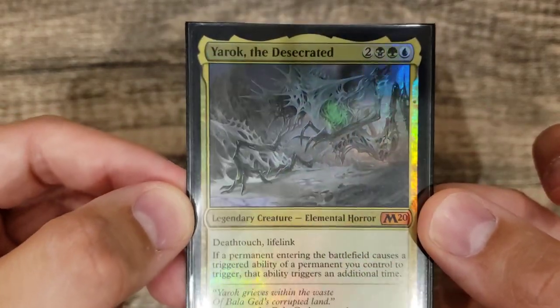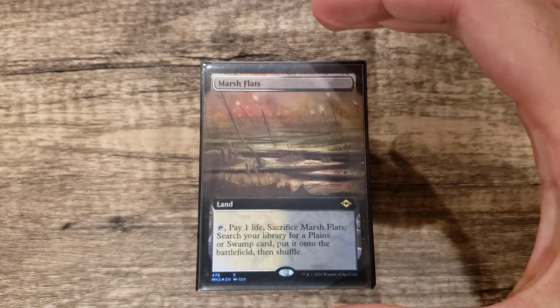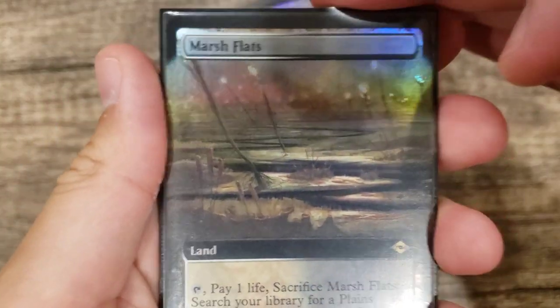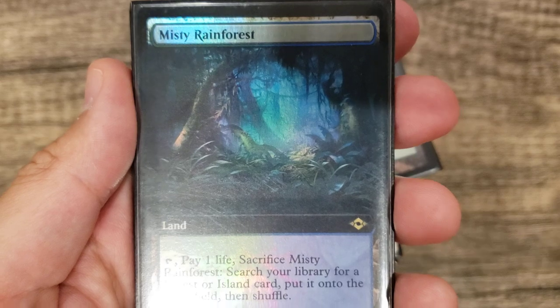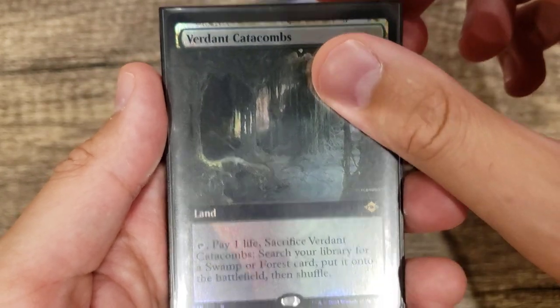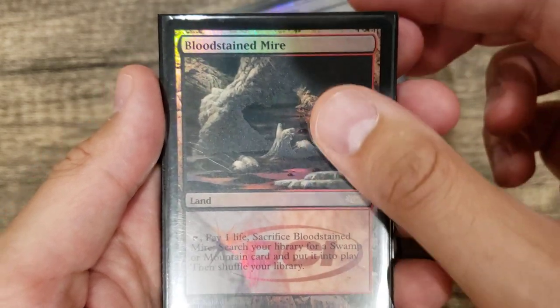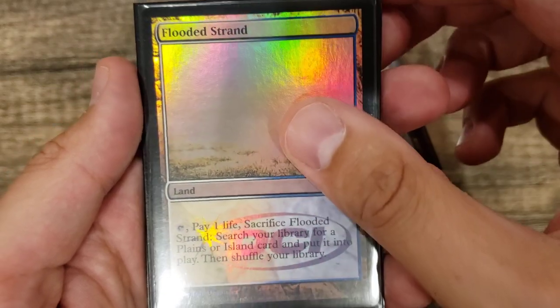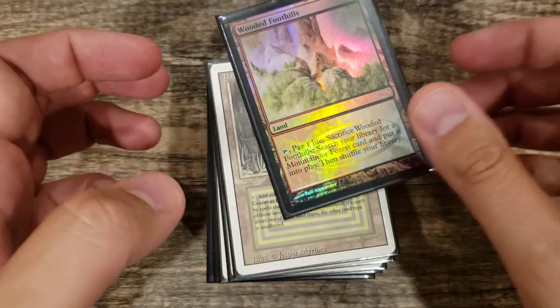Starting off with our mana base: we play all nine fetches we can play — we can't play Arid Mesa since that's not in our colors. For the enemy fetches, we have the new full art borderless from Modern Horizons: Marsh Flats, Misty Rainforest, Scalding Tarn, and Verdant Catacombs. For our allied fetches, we play the original promo versions: Bloodstained Mire, Flooded Strand, Polluted Delta, Windswept Heath, and Wooded Foothills.